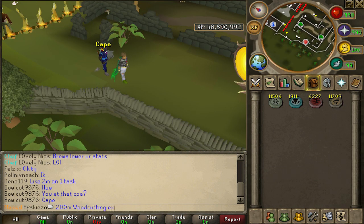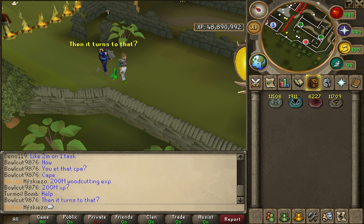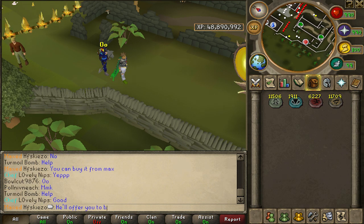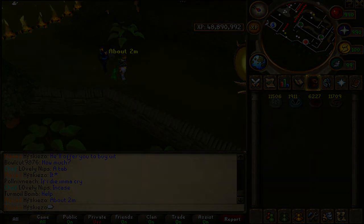I am still collecting charms to get the possible 200 million experience in summoning, which I hope to get whenever I have enough charms to get it done. Anyways, I guess that was it for the summoning guide. I hope you guys enjoyed and most of all I hope you find it useful, as that is what I was aiming for. This guide took me some time to create so I would really appreciate it if you hit the like button. Thanks for watching everyone and hope to see you next time.